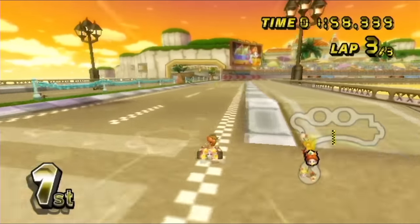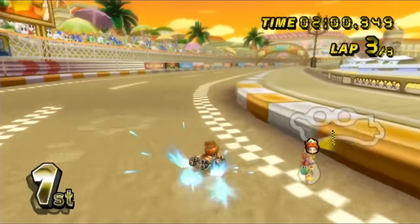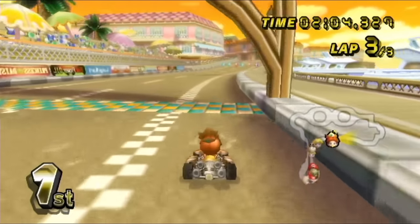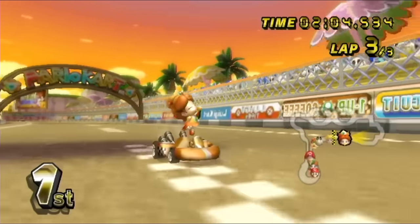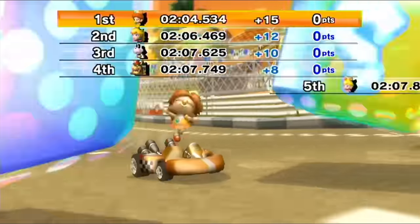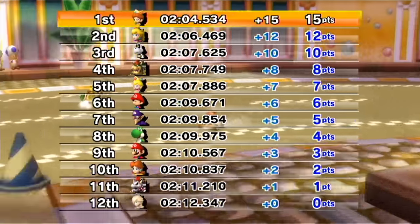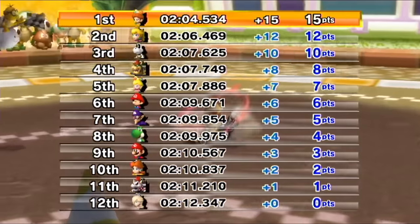I need to mushroom boost here, get in front, go around this corner and just drift. Come on, we're almost there, I think we're going to get the win. It was really lucky that we were able to get lightning-struck at the same time everyone else did anyways. But there we go — 15 points with Baby Daisy. Let's move to the next one.